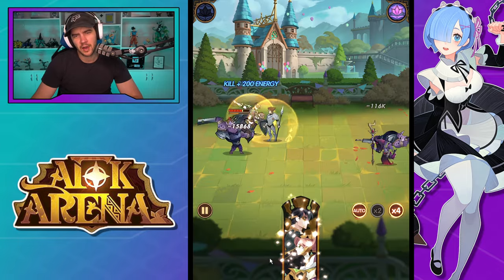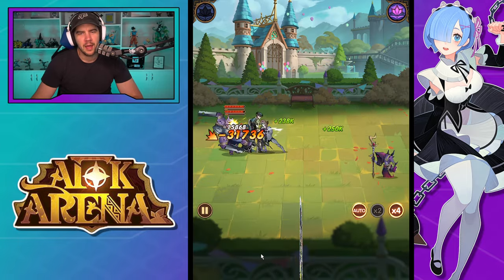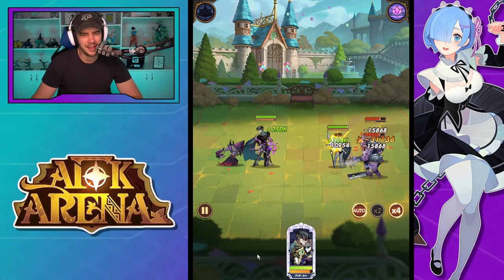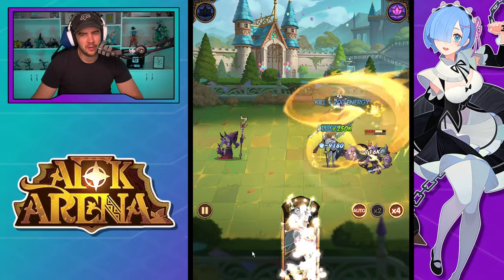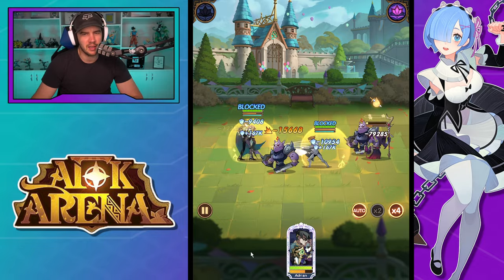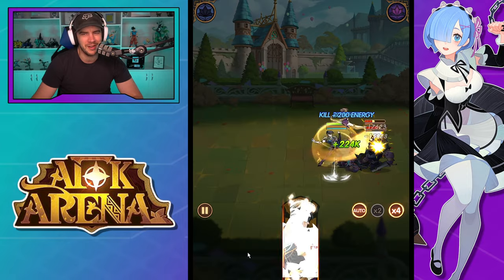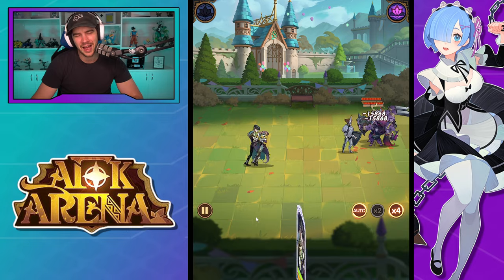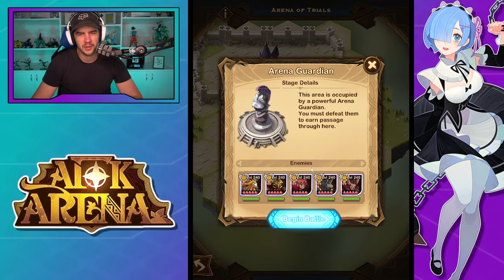I think grouping is going to matter a lot here. Five-pull could work well because they target the enemy closest to your side of the battlefield — if they're all grouped, they just continuously kick, kick, kick, build energy, ult, pull them all in and knock them all back and stun them. I really want to test five-pull with these guys.